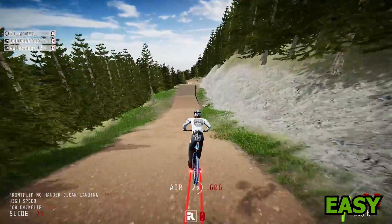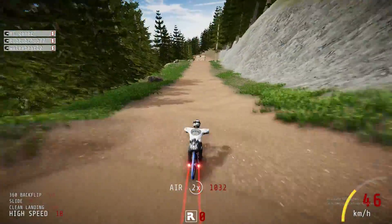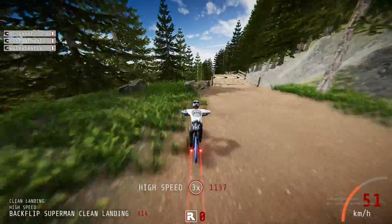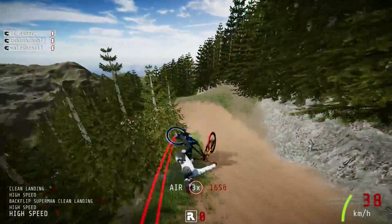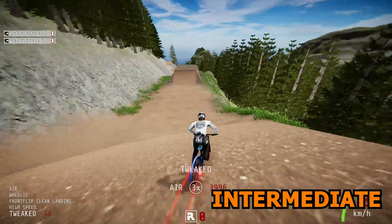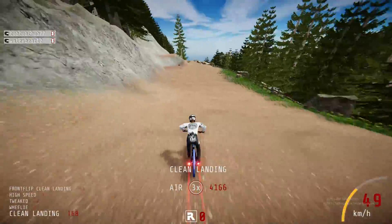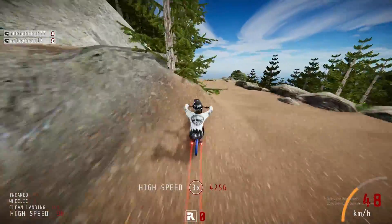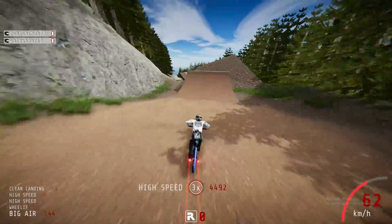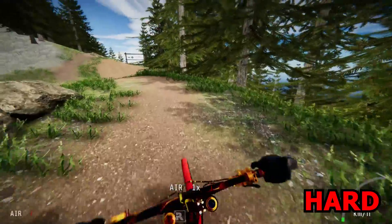The first gap on the flow trail is next to a bridge — you use the rock to launch yourself into the air, and you can do a 720 double backflip, you know? The second gap is a little bit lower and it is on the drop. It's also hard to do because you need to pull up a lot, and it will take you a few tries before you successfully clear it.